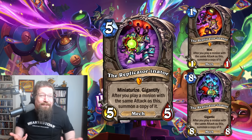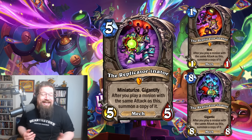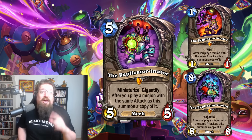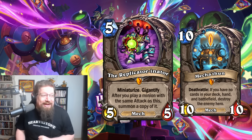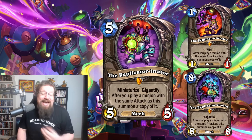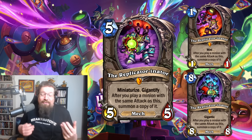In wild there are so many crazy combos without much setup, but I feel it's probably too slow — I'll give it a three. You could discount it with Galvanizer or Mana Mech Warper. You could even copy Mechathune somehow, double Mechathune and kill your opponent twice — that's the ultimate combo.